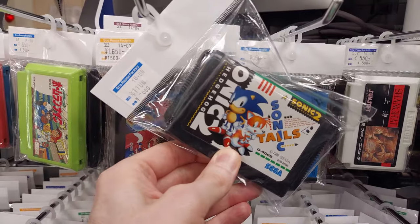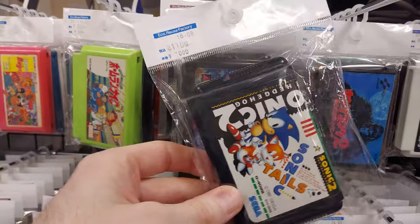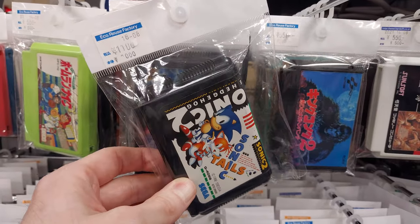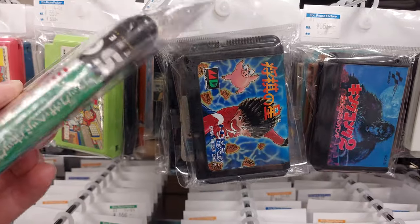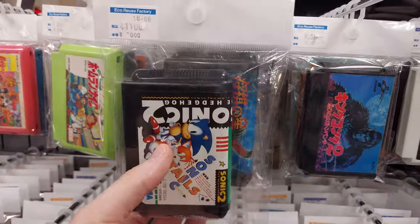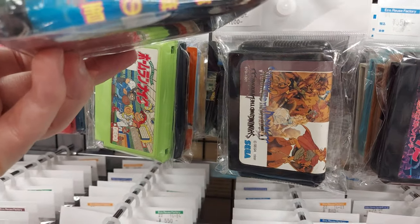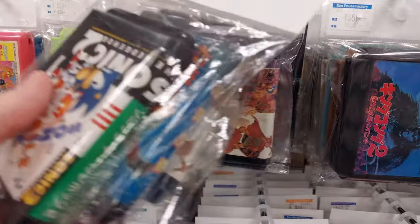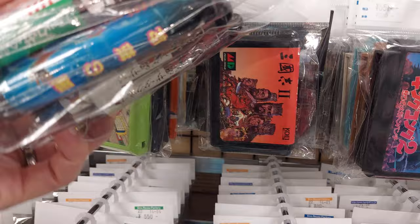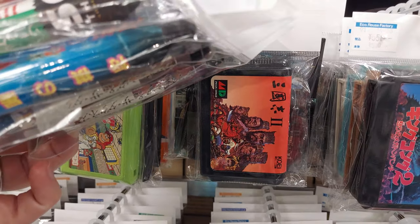They have a few Mega Drive loose games. Sonic and Tails for about 1,100 yen. We've got Shogi Star — not too exciting. Shining Darkness also for 1,100 yen. And Sankuni, a Genghis Khan game, I believe.